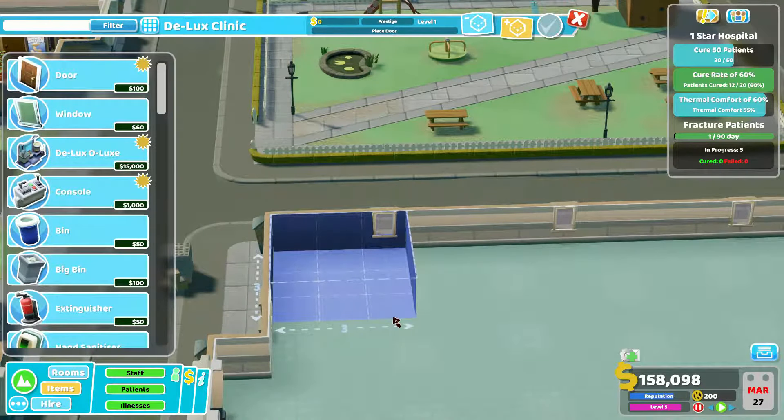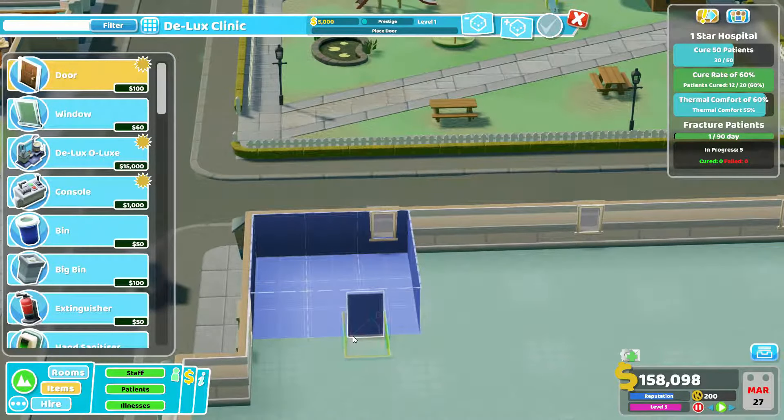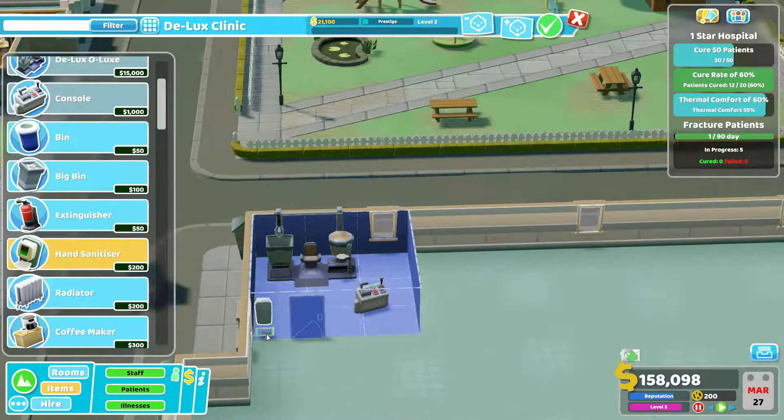The treatment rooms would help greatly obviously. Do we want small rooms or bigger ones? Maybe small ones. This is such a small hospital but it's a really large room. We will go for a small cozy room for this one. That's too small though. I'm not sure if this is too small - we need to put a radiator in there.